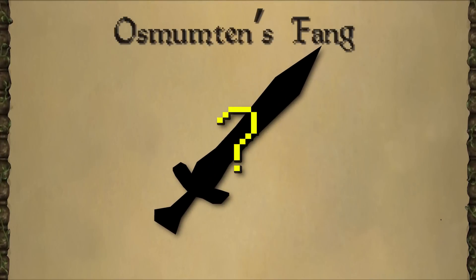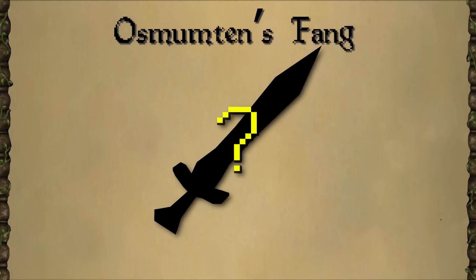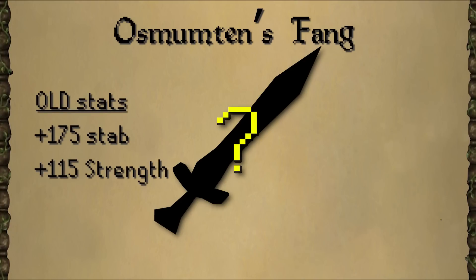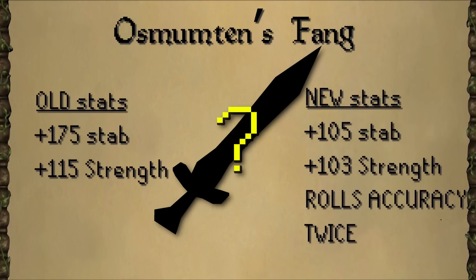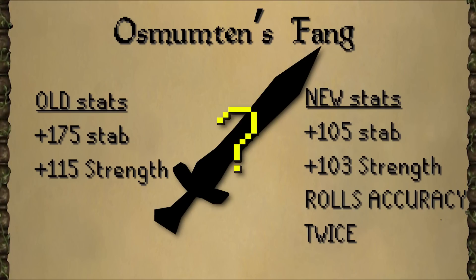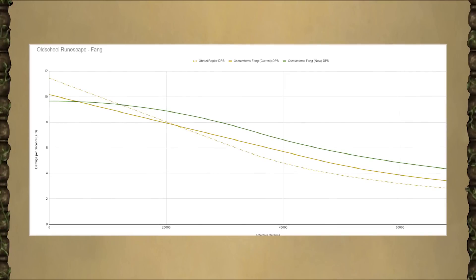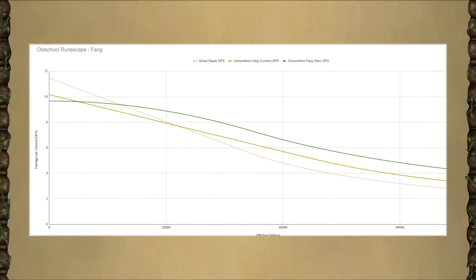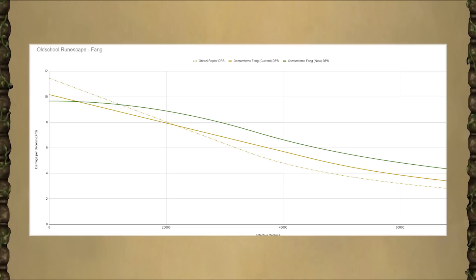Up next, it's Osmuten's Fang. The Fang's special attack has remained the same, but the stats have been changed. Instead of having 175 accuracy and 115 strength, it will instead have 105 accuracy and 103 strength, but it will roll its accuracy table twice, making it an even more consistent melee weapon. The Grazi Rapier still remains the king at low defense levels, but the new Fang overtakes it the tankier the target becomes.